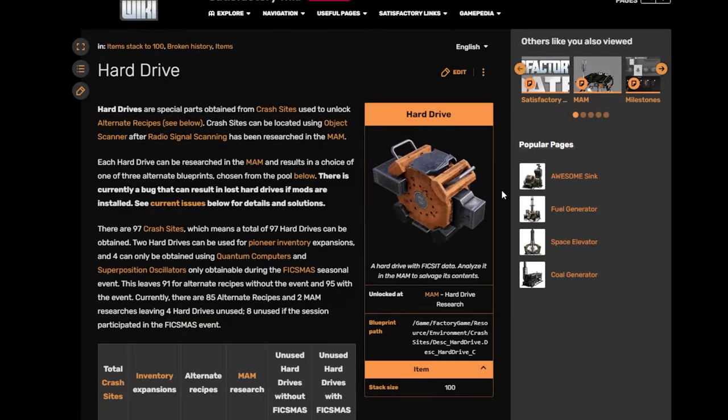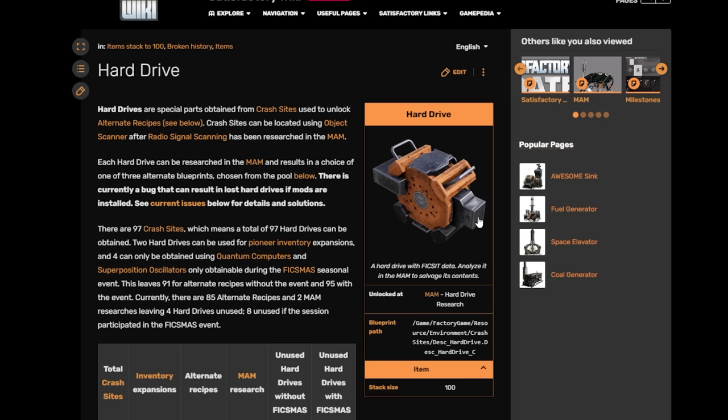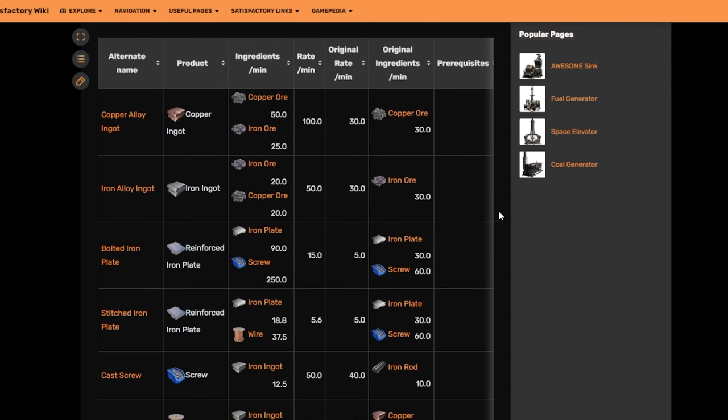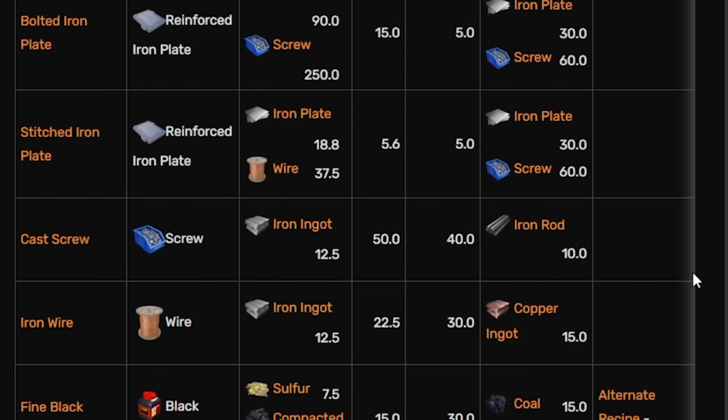Switching gears out of the early game, let's talk about hard drives. Hard drives are things you can find in drop pods around the world, and they contain alternate recipes. There's a lot of them to find, and there are a lot of alternate recipes to choose from. People ask me for a tier list of these every so often, and generally most of them are situational, but there are a few standout ones you should definitely be considering.